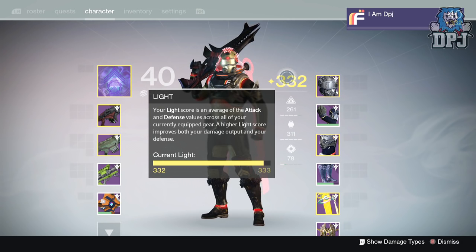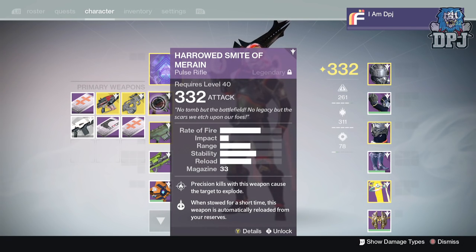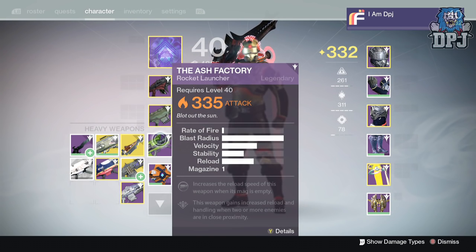My primary weapon is a Harold Smite Moraine — absolutely love this thing, a beast for PvE and PvP, rocking that Firefly too. I've got my Steel Piercer at 334, an absolutely incredible sniper rifle. If you're not a hunter you'll never know how good this weapon is. And this is actually my first ever 335 weapon.